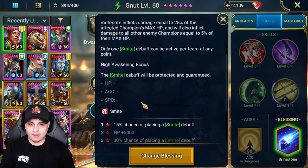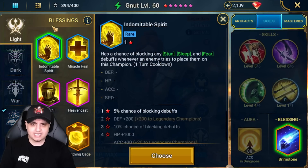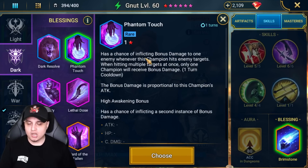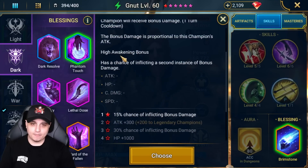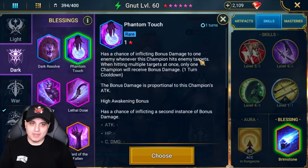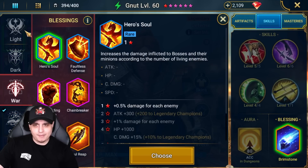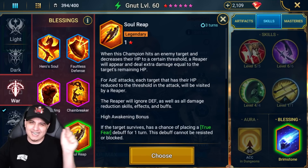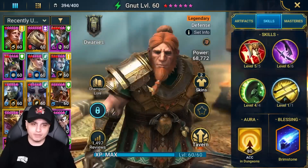Brimstone is what I chose today — very viable for boss encounters. Since the changes you need Accuracy to place Brimstone Might, but once you get to a higher star it's protected and guaranteed, so you no longer need Accuracy. Personally I feel like Phantom Touch could be better — it has a chance of inflicting bonus damage whenever this champion hits enemies, with a higher awakening giving more value. I might be switching to Phantom Touch in the foreseeable future. Soul Reap could also be an option if you're falling short on a specific boss.